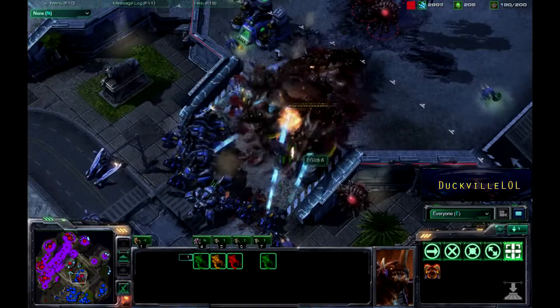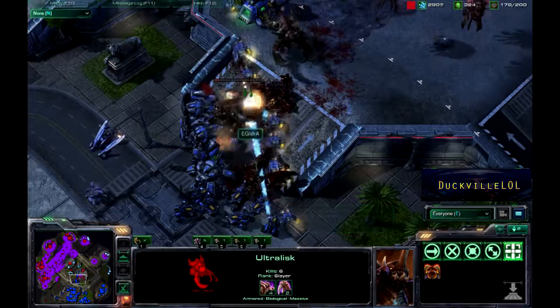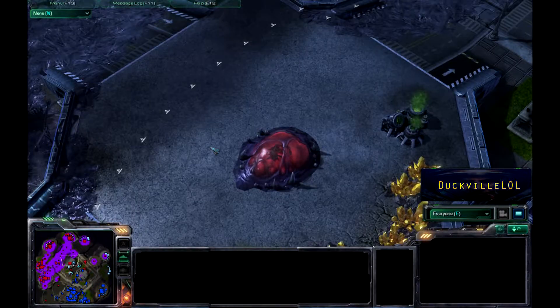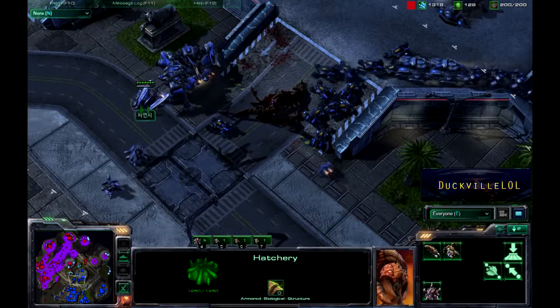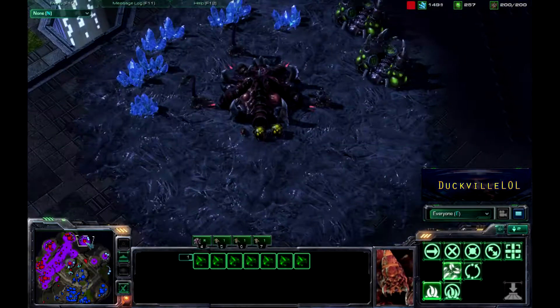The Ultralisks are going to probably get handled here by all of these Thors. Blue Flame Hellions surprisingly doing a nice job there when they group up and actually do the splash damage across on the Ultralisks, and the Overlords get out of there because they're not going to do anything against all these Thors and the Auto Turrets from the Ravens. It's good to see some Auto Turrets going down — you don't see that often enough these days.